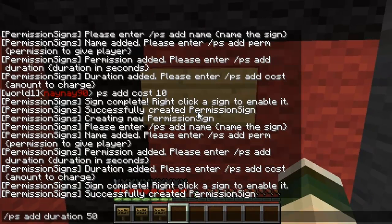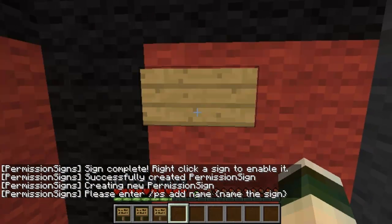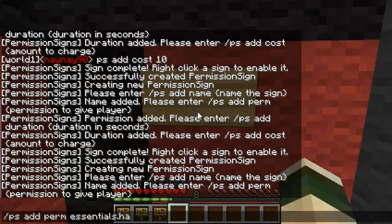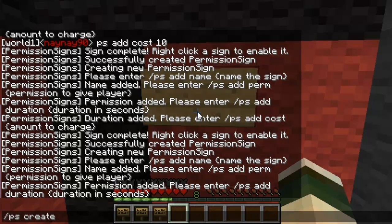Now I'll set a final sign up and this time I'll make it permanent. So create the sign, name it — this time I'm going to do it for the hat so you can give yourself a hat. Then add the duration, and set it to zero, which will just make it permanent.